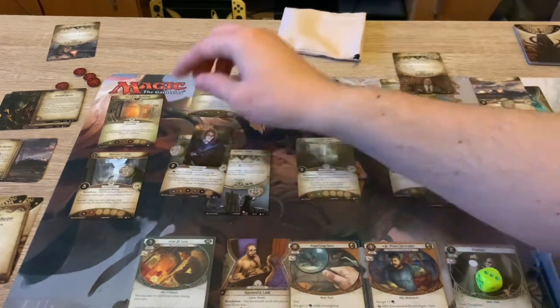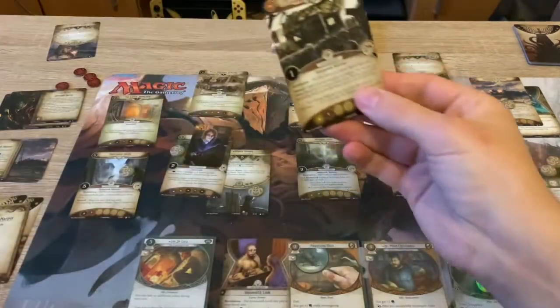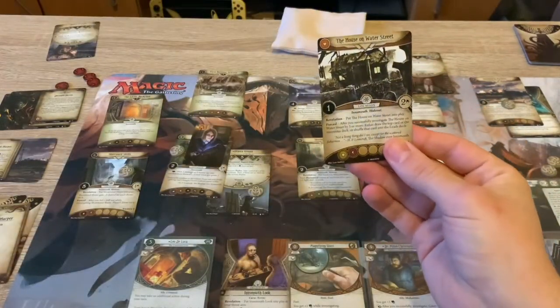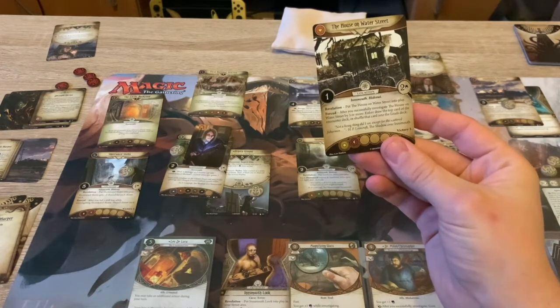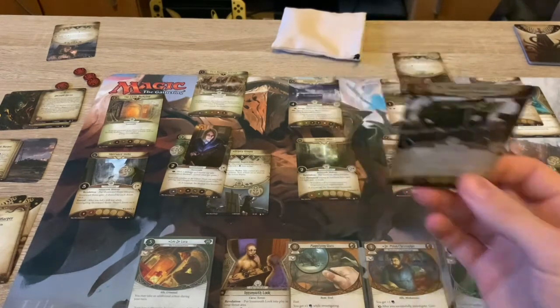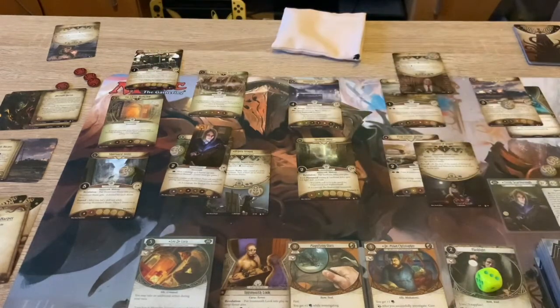So we're going to use our ability again - top card of the leads deck. House on Water Street, like the House on Needle Street from it. Investigate the house by three or more: top card of the lookout deck, or shove that card into the leads deck. One shroud, two clues. Put that up there.